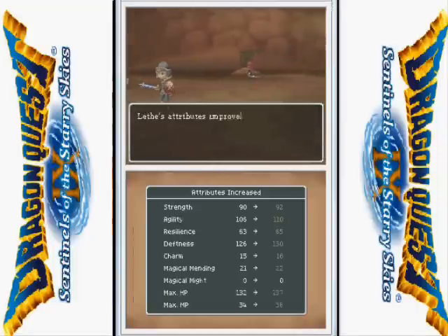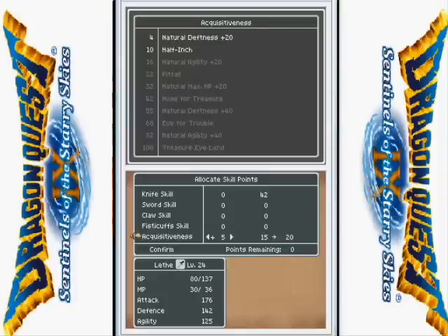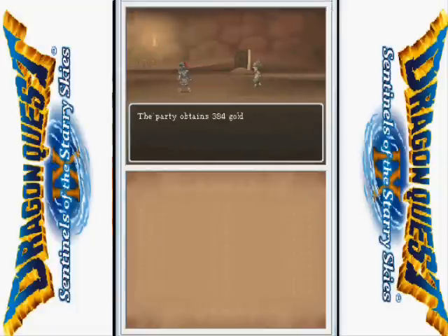Leaves is at level 24 — 5 skill points earned. Natural agility. I'm keeping going here. If you notice, you're probably wondering how her knife skill is already 42. Well she only has 2 stats you can gain, so it's very easy to get her up to completely there. Agility increased by 20.